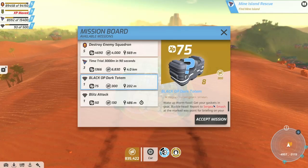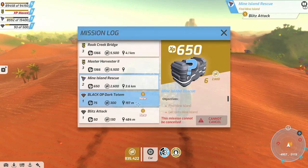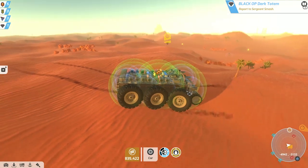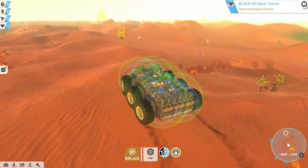On my way to go to Mine Island Rescue, I stopped by one of these lovely trade stations and it looks like we have a new guy to go talk to - Sergeant Smash. I'm gonna pick up that one and this other one just to kind of help push along our XP. Where is Mr. Black Op Dark Totem at? He's right there.